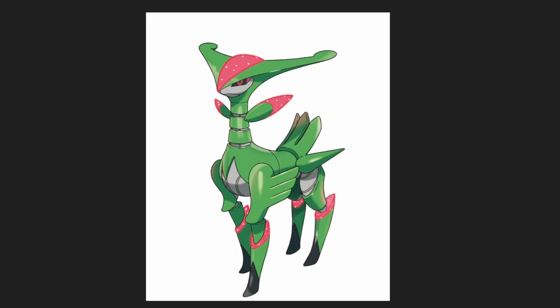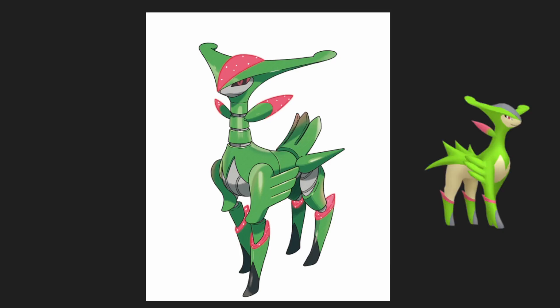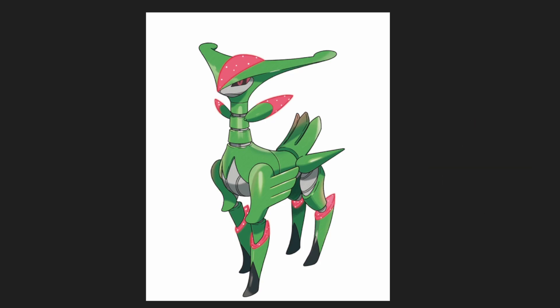Last but not least is Iron Leaves, which is the Paradox form of Virizion. I feel like this has followed the safe design of the future Paradox Pokemon being metallic, but I think this one looks really good. I enjoy the green sparkly paint color scheme, and this Pokemon looks like it's about to just take off and cause some damage.